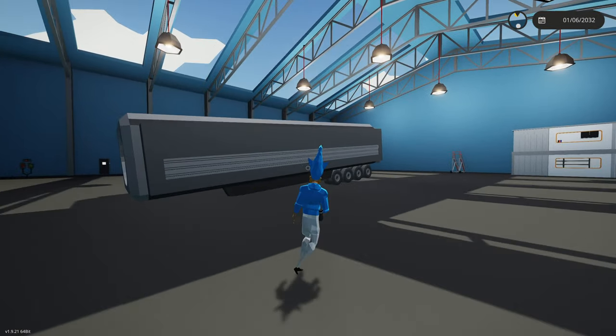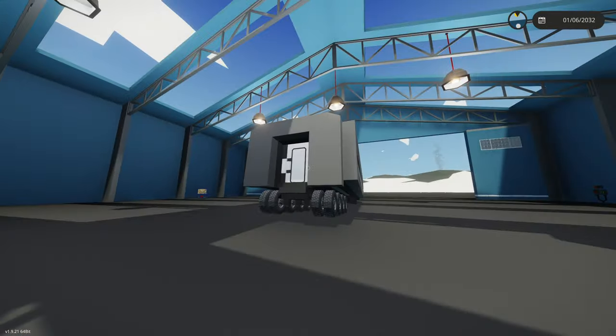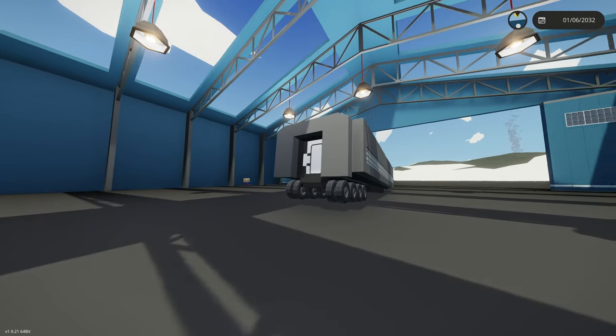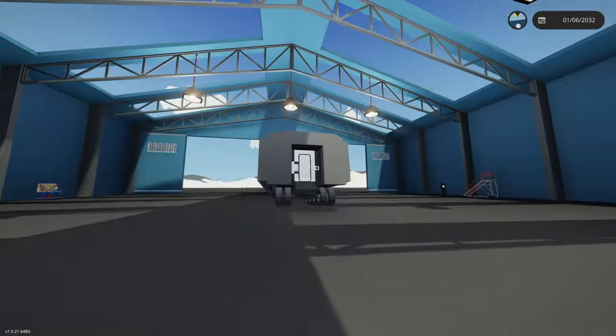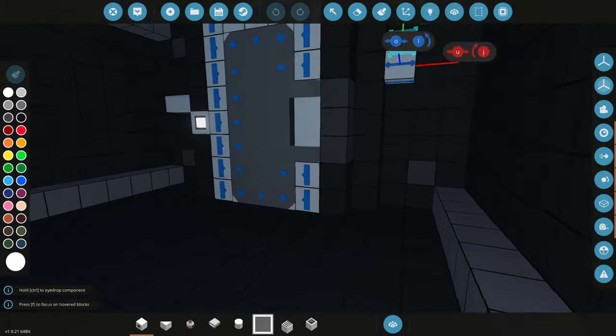We're back with the mobile command center trailer, but today we're gonna be making this the hardest door to enter in the world. I'm gonna try doing everything in my power to make sure no one who's not supposed to enter cannot enter, even if there's an EMP attack. Let's get started on this - it's gonna be pretty fun.